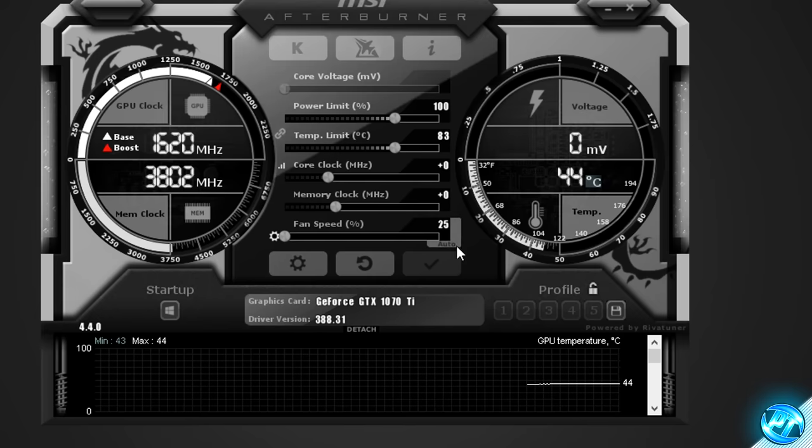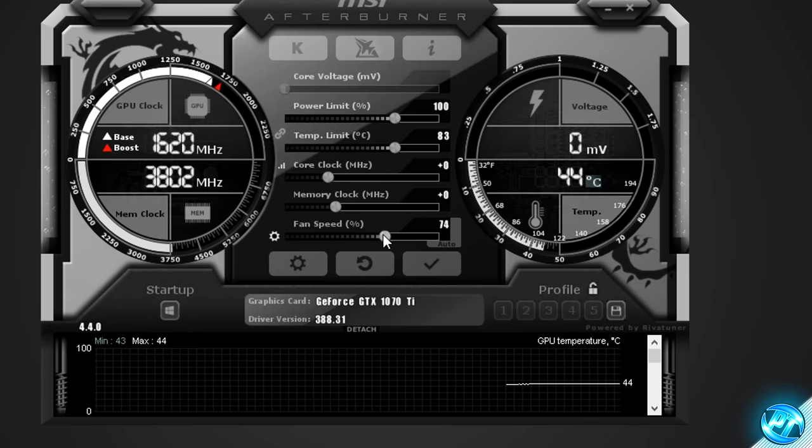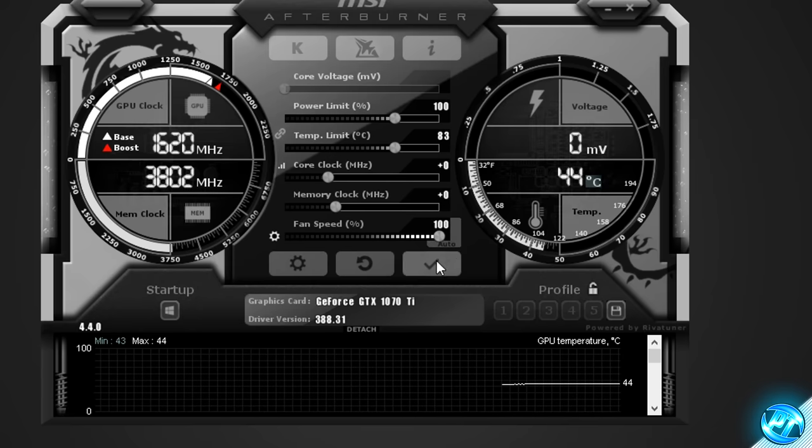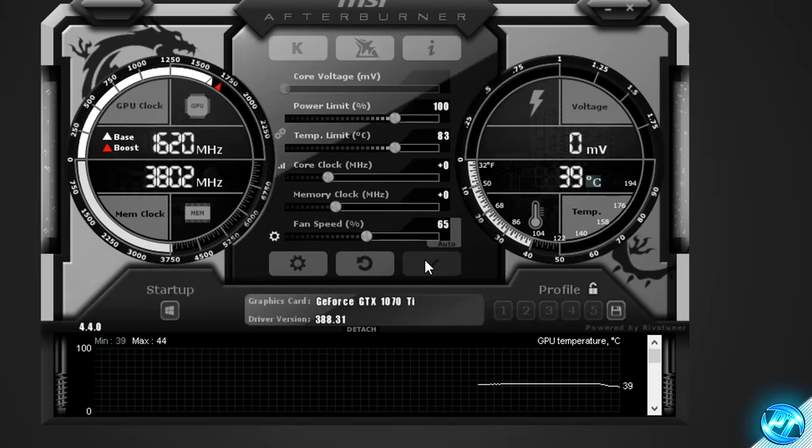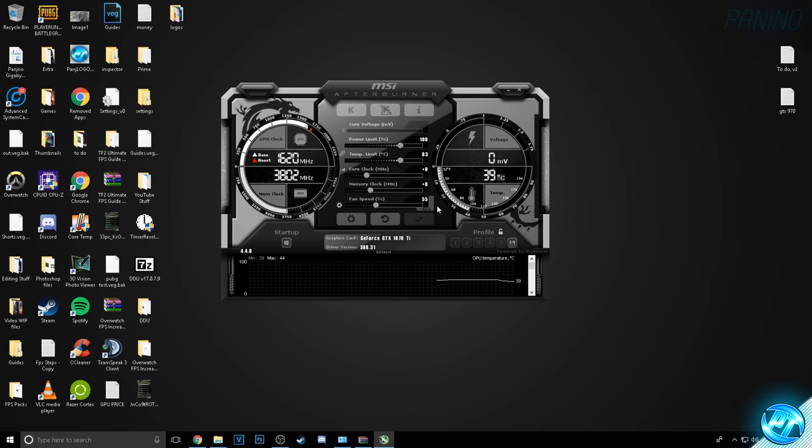Starting off with finding our max GPU overclock, it's very important that we also find our max fan speed we're comfortable with. It will more than likely be set to auto, so press the auto button to uncheck that and you'll have full control over fan speed. Inside this slider, select the highest value you're comfortable with. If you set it to 100% and press apply, your fan speed will ramp up but will also become louder. If you're happy with that, you'll get the best performance from your cooling solution, but if it's too loud, bump it down until you find a comfortable level while keeping it as high as possible. I'm personally going to go with 55% to ensure the microphone doesn't pick it up.